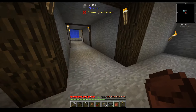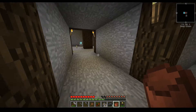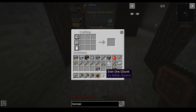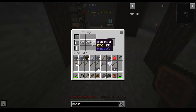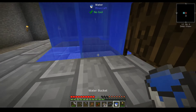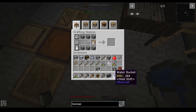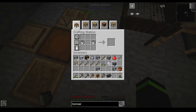And very necessary to avoid a bunch of the grind. I don't know why I am running all the way back here to do this, because we could just do this, and that, and that. And then this. And then this. Cobblestone generator.